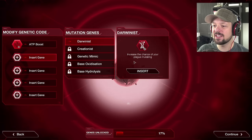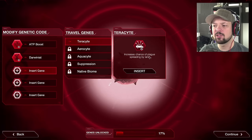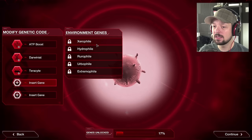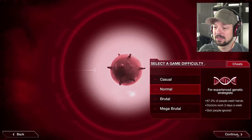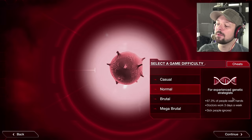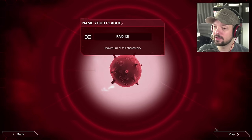Darwinist increases the chance of your plague mutating — I like the sound of that. Pterocyte increases the chance of plague spreading by land, nothing wrong with that. I haven't unlocked the other ones, we'll get there. We've got 17 of all genes unlocked anyway. We're gonna go with the normal difficulty — 67% of people wash hands, doctors work three days a week, sick people ignored. Let's do that.